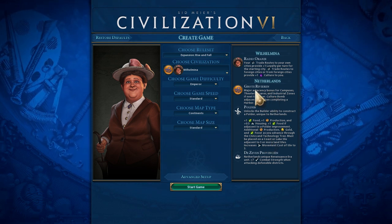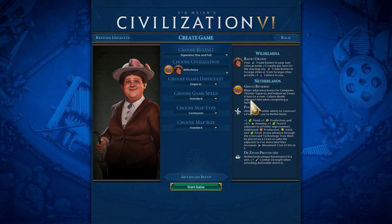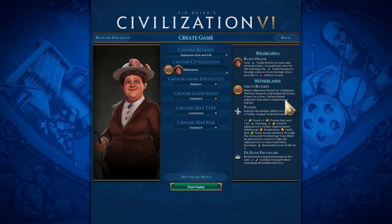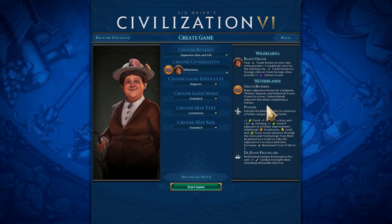More important for us is probably the Grote de Vieren bonus — a major adjacency bonus. I think that's plus two resources for campuses, theater squares, and industrial zones if next to a river. So we definitely want rivers. And we also get a culture bomb whenever we build a harbor district. Normally we would build those, but also the city center, so we might not get much out of this, but who knows.